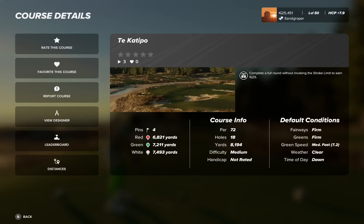G'day golfers, Sangroper here. Today's playthrough is Tee Ka Tipo in New Zealand from Ben Strangie 17. We have three sets of tees, four pins, par 72, fairways and greens are firm running at 72, and it is a clear morning.